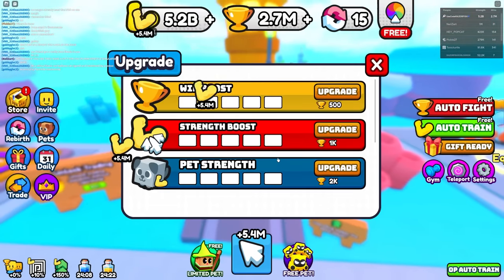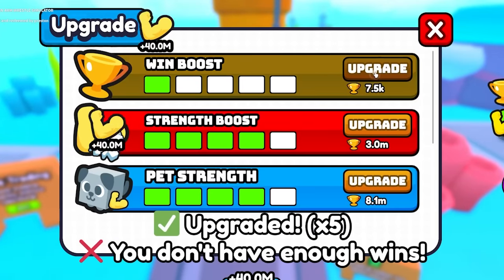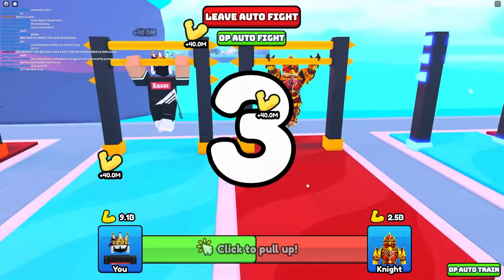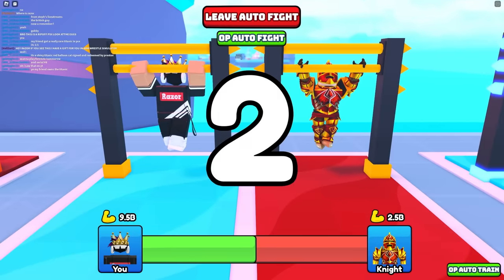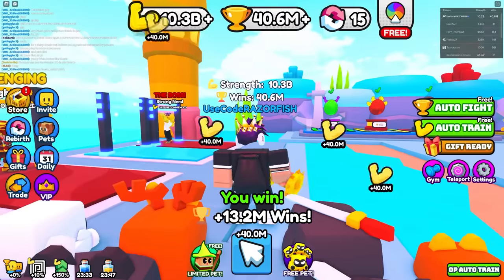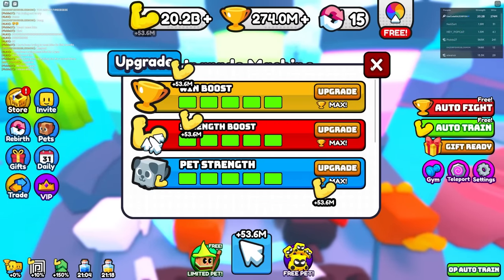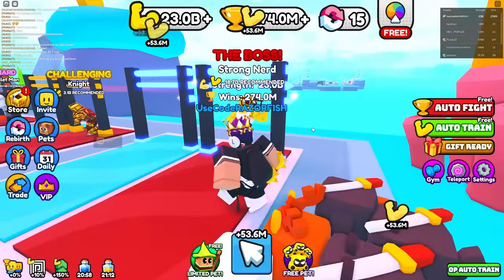There's an upgrade machine over here! It costs wins but gives a strength boost. I'm literally at 40 million strength per tap now! I need to auto fight the knight, get more wins, and spend it all on those upgrades. From just those few seconds I'm already at 9.5 billion strength and getting 13.2 million wins every time I beat the knight. I maxed out all those upgrades!